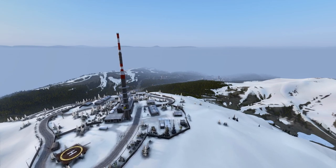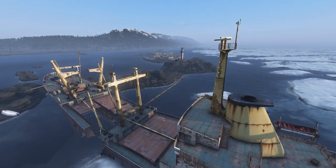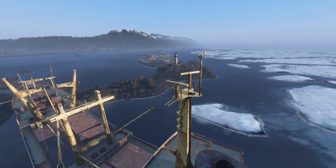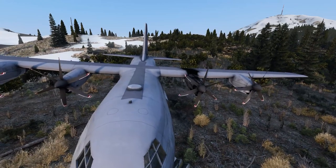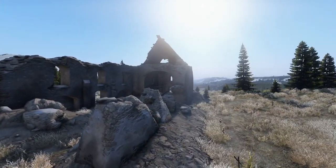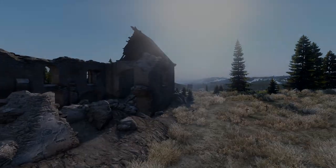Before we begin, you must understand that Namalsk is designed to be a hard map, so the stages that follow may have different time constraints depending on how lucky you get. Basically, on Namalsk, the further south you go, you can expect to find less housing, less food, much colder environments, and more dangers such as wolves. However, with some luck, this loot route will help you get geared fast to combat these increasingly difficult factors.